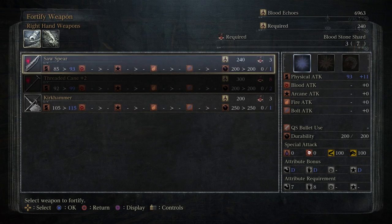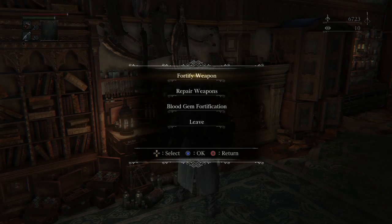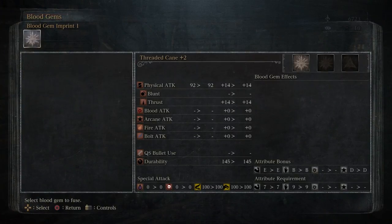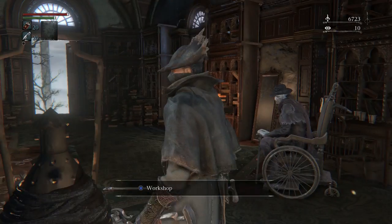We'll come back here. I'm going to lean a little bit on the Sawspear for some upcoming bosses, so we'll try to get that upgraded. Also picked up the Kirkhammer before — can't do any blood gem fortifying. We'll explain what all this is probably later in the episode. Since I don't have any gems, I can't really do much there.